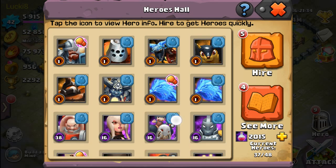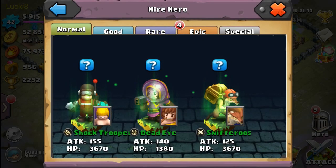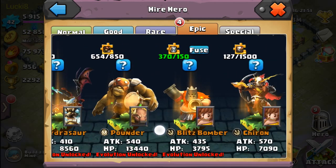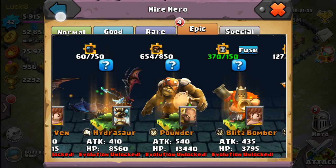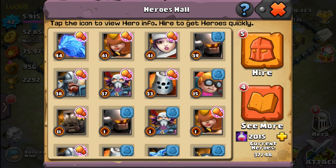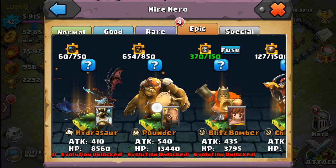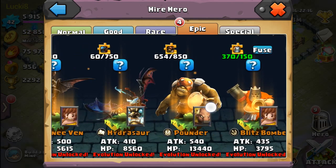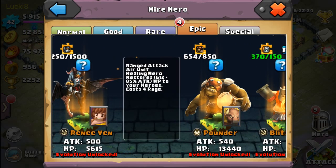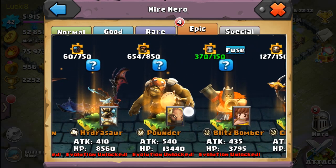None of your rare or common heroes have a divine skill — only epic heroes so far. From my roster I'm missing Hydrosaur, which I think also has a divine skill, but it's not that great. I wouldn't recommend pouring all your resources into him. He's not a top hero, but he's one of the better support heroes.